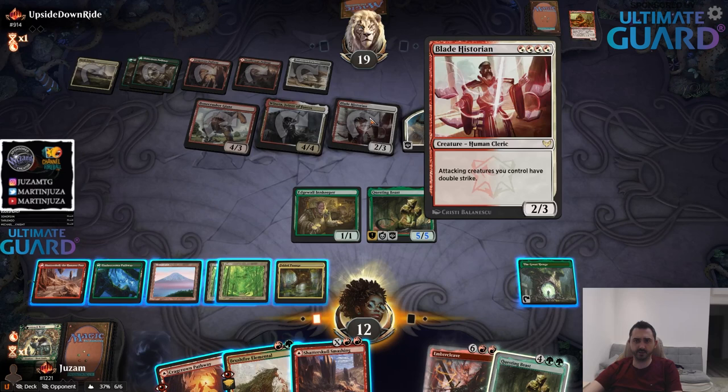Wait, how did this survive? Oh, because they have indestructible — okay, that came from Winota. I see what happened there.